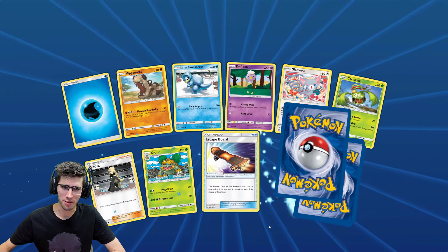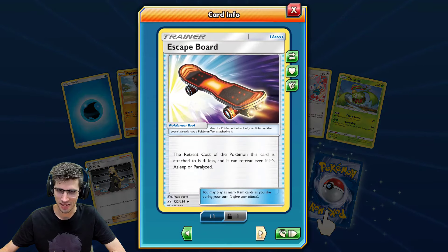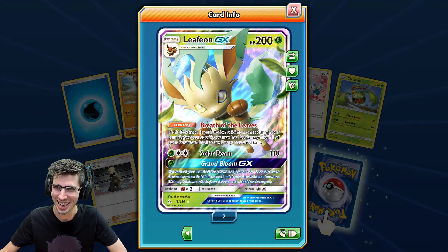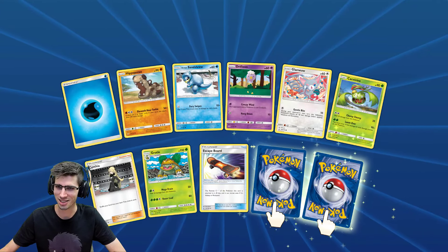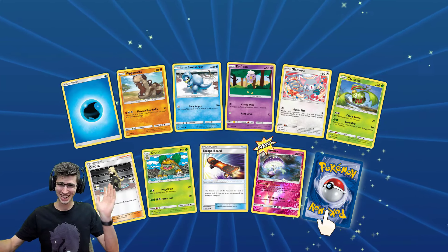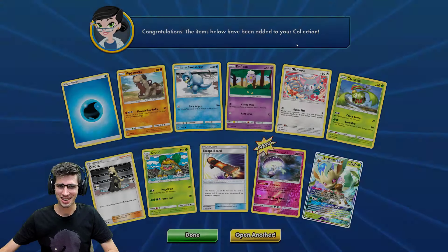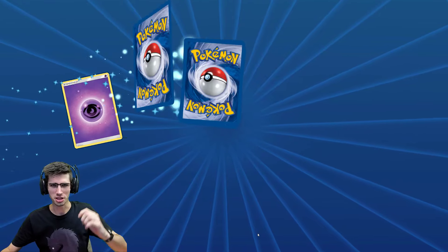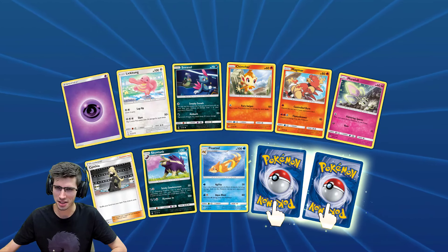I just want to see if that happens one more time. We've got a Cynthia there — so if I go to here, boom, Leafeon GX! Nice. So then I go back two cards and I can still flip them around. What?! That's so broken! But there we go — a Leafeon GX. Such a useless bug but I'll take it. I just found some sort of bug. Nice — another Cynthia.